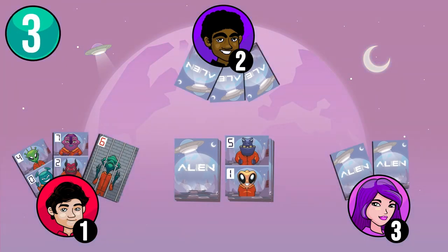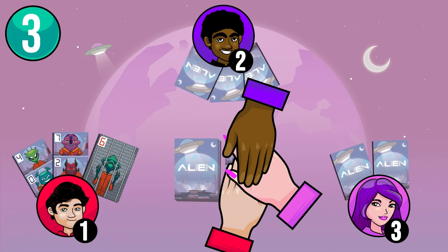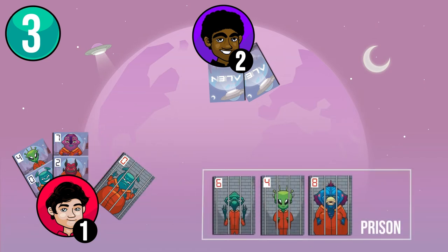At any time, and even if it's not your turn, when the sum or difference of two numbers on the card on the table matches the number of the capture card in your hand, slap your hand down on the pile of cards and shout 'Captured!' The rest of the players have to follow your lead and quickly place their hands on top of yours. Take a card from the hand of the player who was last and add it to your hand. Do not forget to put the captured alien in your prison. The player who was playing continues their turn.